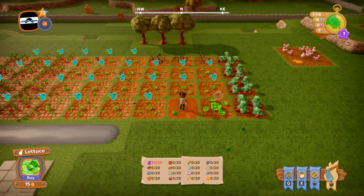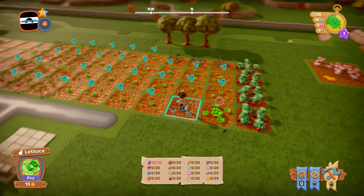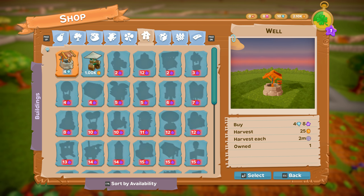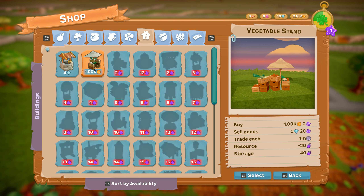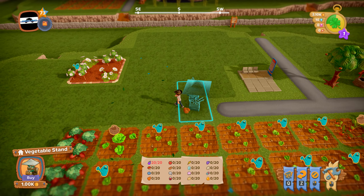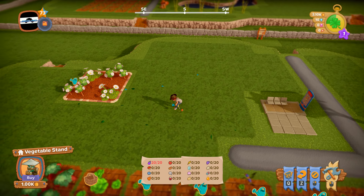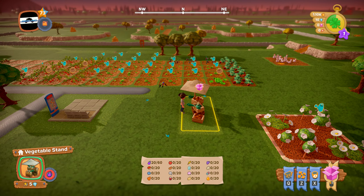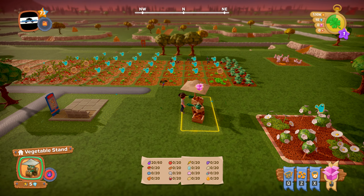We've got a full house now, so let's see what we need for that market trolley. There it is — that's 1K, so I'll put that down. There we go. Now we can sell vegetables, and as you can see down in the storage it has also increased, so obviously more storage is better.